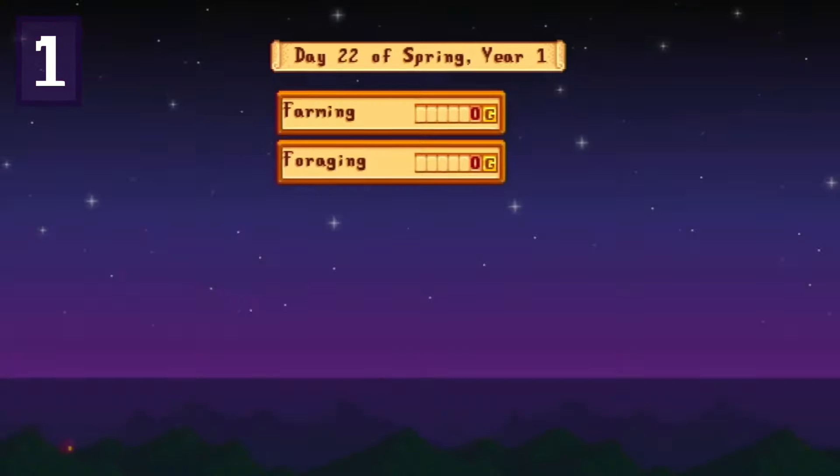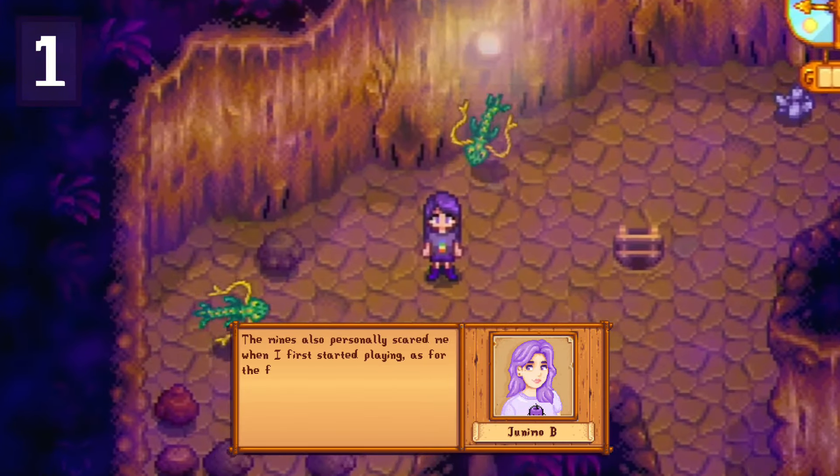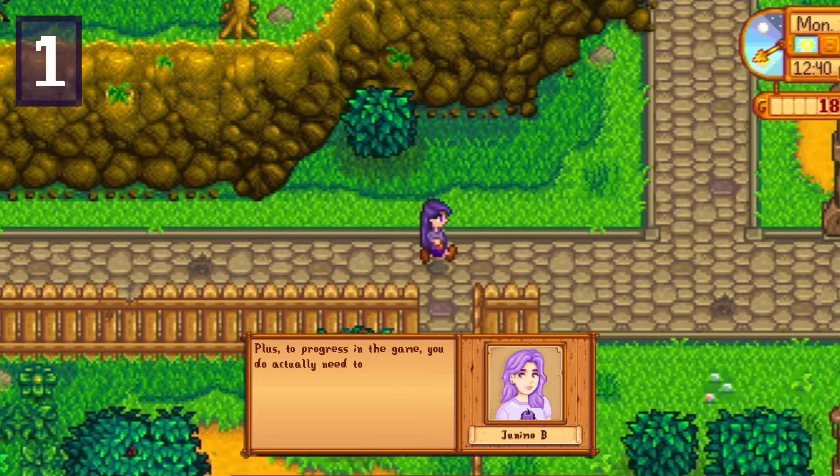Fishing is also a great way to make money early on. The mines also personally scared me when I first started playing, but as time has gone on I probably spend the majority of my time in the mines or the Skull Cavern because I actually really enjoy it. Stardew is full of different things to do — mining, farming, foraging, fishing — and you won't know what you like until you give it a real chance. Plus, to progress in the game you do actually need to spend time doing everything at some point.